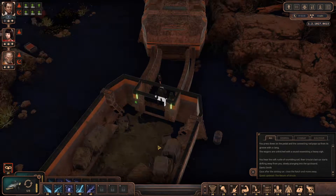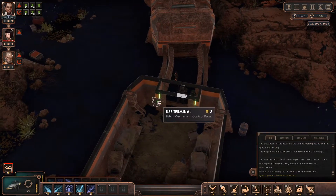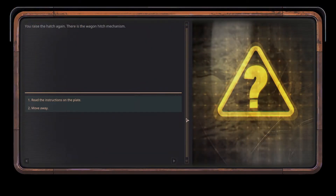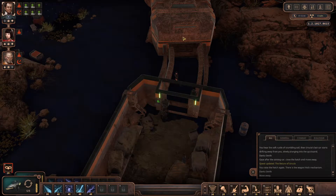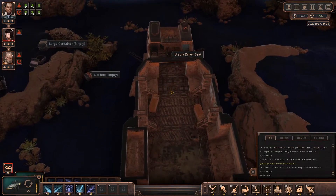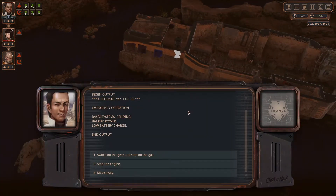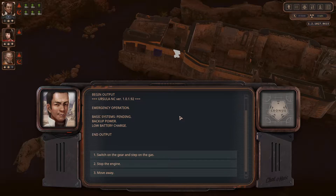Hey guys, I'm Dengs564 and this is a continuous fall let's play of Encased. I unlocked it — I'm not entirely 100% sure how. I just went one by one, waited till 15 pressure, pulled two in, pulled two out, and I think that was it. It felt way too easy, frankly. That's why I was so surprised — I thought I needed to make sure they all do that at the same time, but no, it's just one by one.